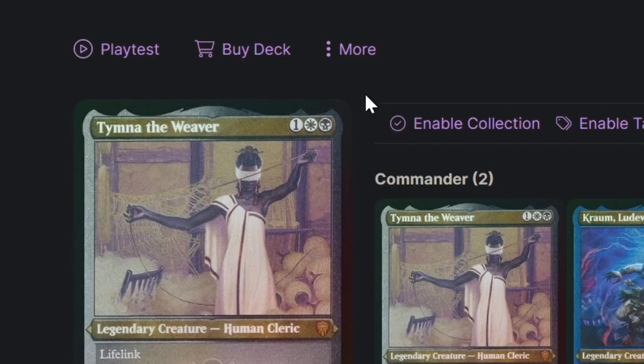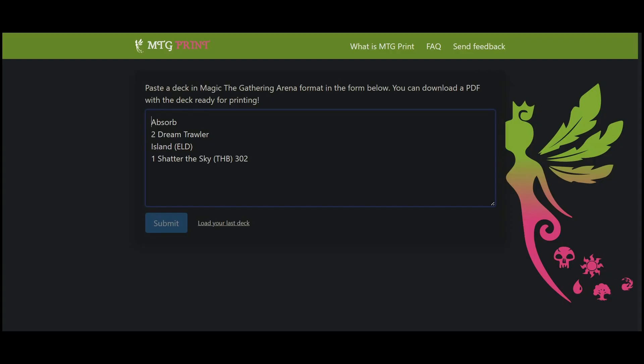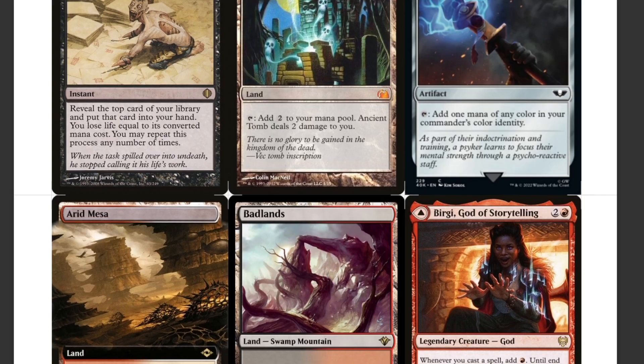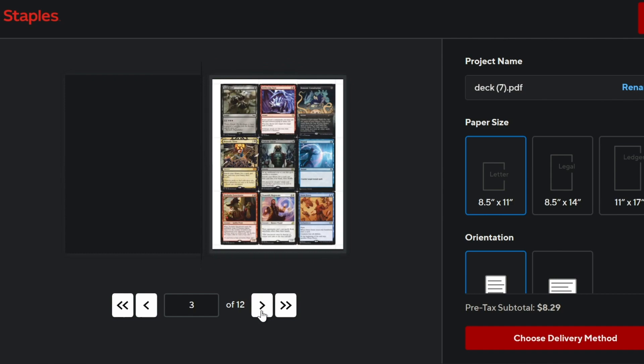First, find the deck you want to use — more than likely it's on Moxfield, because Moxfield is the best. Click on More, Export, and then click Copy for MTGO. Now I like to use MTG Print, but there are plenty of other sites you can use. Paste the list, then go through and pick the art you want for each card. If you're going to use your own printer, you can print here. Usually though, I'll get a PDF and have it printed at Staples — it's around $8 a deck there and they have pretty nice quality.